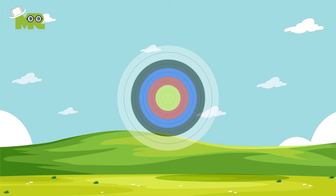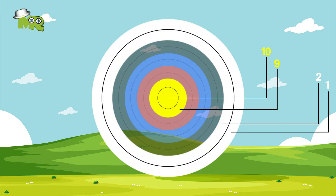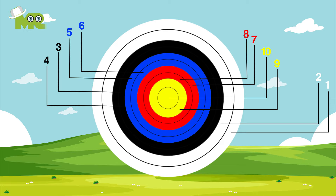Scoring. The innermost gold ring on the board gets you either 9 or 10 points, and the outermost white ring gets you 1 or 2 points. In the middle, the red ring gets you either 7 or 8 points. The blue ring gets you either 5 or 6 points, whereas the black ring gets you 3 or 4 points. At the end of the game, all the scores are added up. No score is rewarded for missing the target.